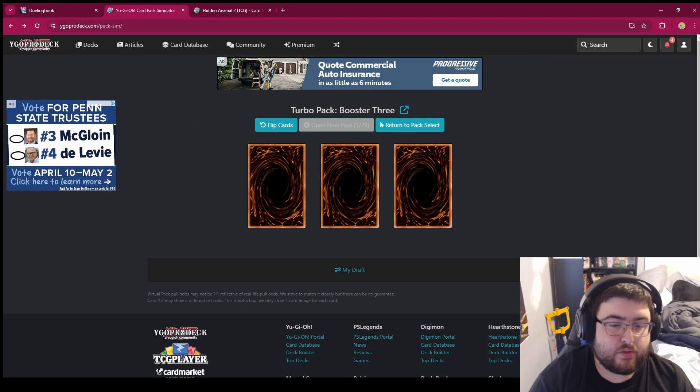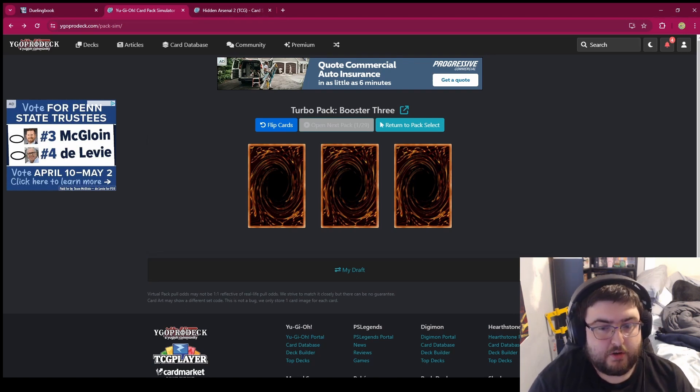We have five packs of Turbo Pack 3. There's a lot in Turbo Pack 3 that we want. Caius is a big one, Dark Raffer is another one. So let's see what we got.